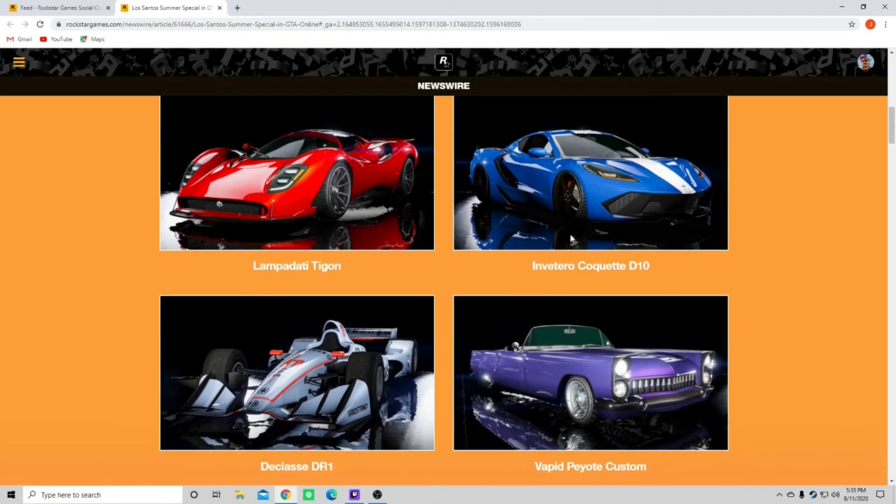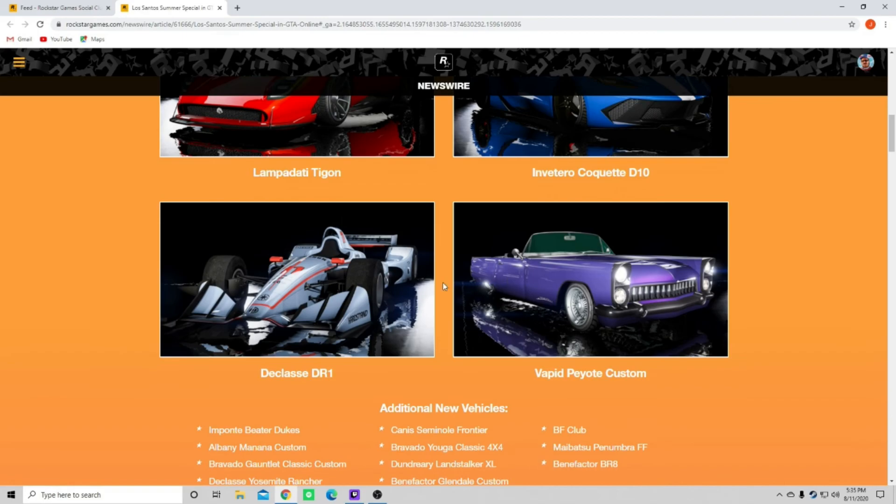The Lampadati - the Invetero Coquette D10 - dude, that is an insane Corvette right there. I'm pretty sure that's got to be based after that one. I love that color scheme, that white racing stripe down the middle. As we scroll down, the Ocelot DR1 - beautiful car, I'm sure that thing is fast. A lot of people are probably going to be racing in that. And the Vapid Peyote Custom - I will be buying this one just from the style. I can already tell this is going to be a crazy upgrade for Benny's and is going to look really, really nice.